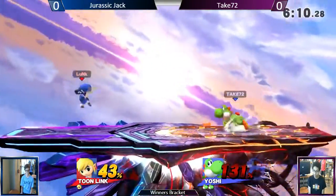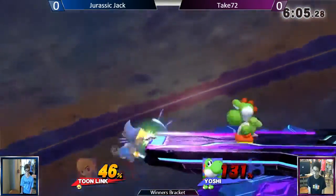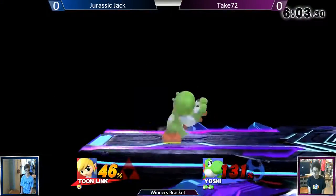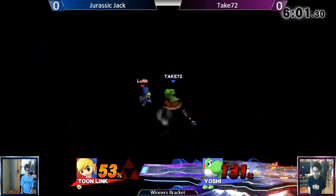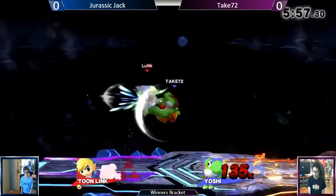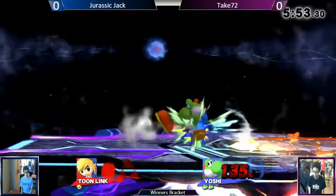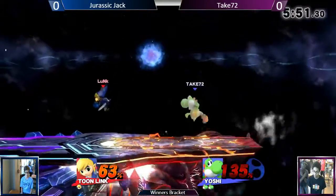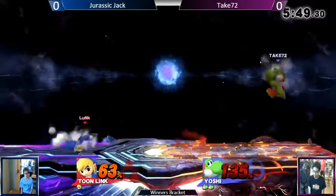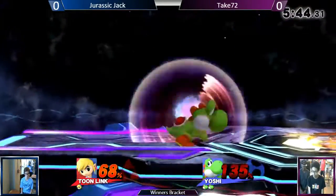It looks like he's in a little bit of a bind here. He's doing okay percent-wise, but he's not securing the kill. Take 72 does a single jab — he can do anything out of it. If he reads it, he's going to upspot, putting all that massive damage. Another great tool for Yoshi is his back air. Back air, crucial. Short hop back air all day. When he fast falls it — two hits — you're going into the ground.